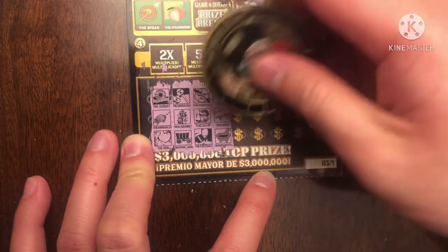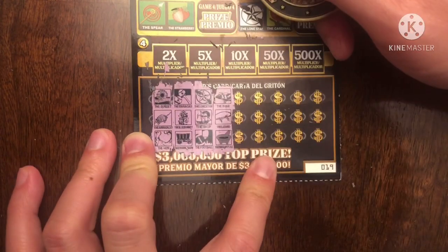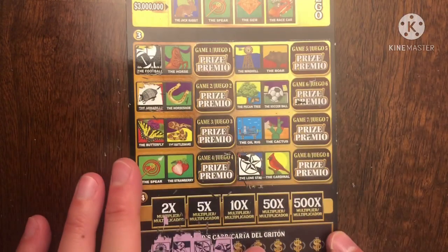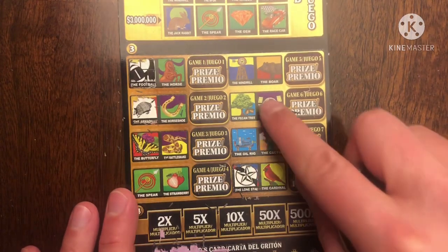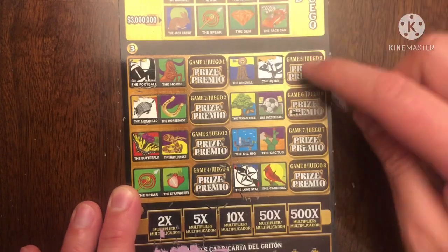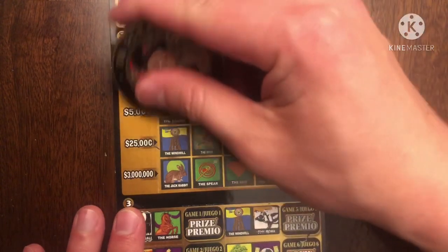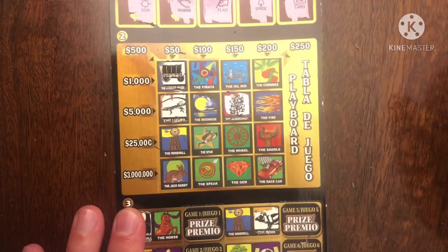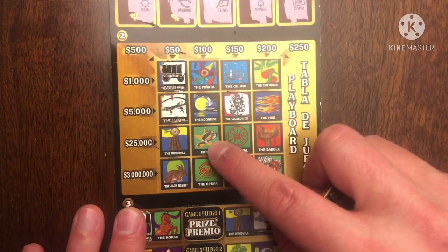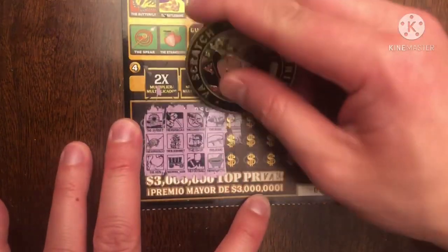We have the boar, the lizard, and that looks like a toilet — but it is a mortar and pestle. Forgive me for saying it looks like a toilet, but it really does. Boars are here, and we have boar and lizard, but I don't think we have the mortar and pestle. Oh, that's a spur. Bummer, nothing yet. Next up: cowboy hat, jackrabbit, and race car. I don't think we have all three matching.